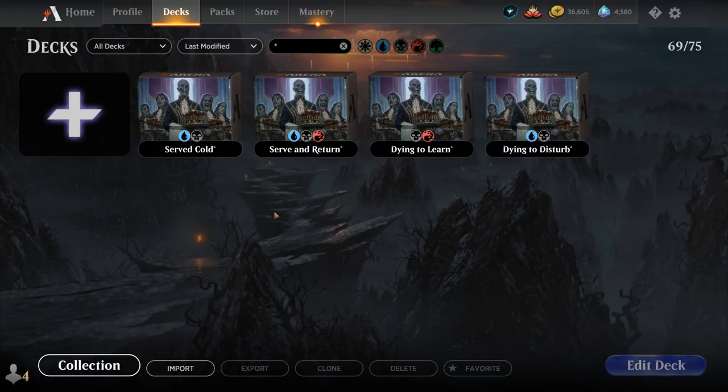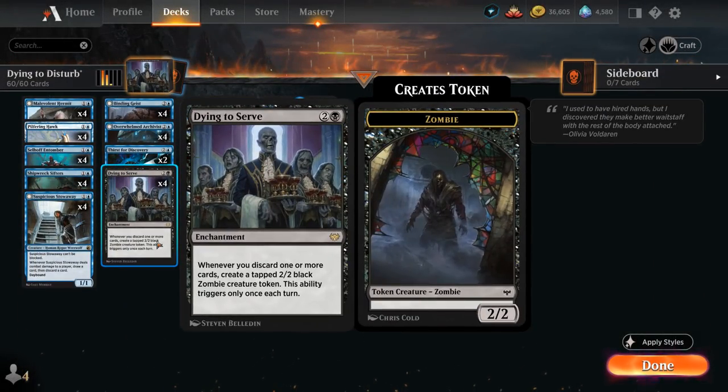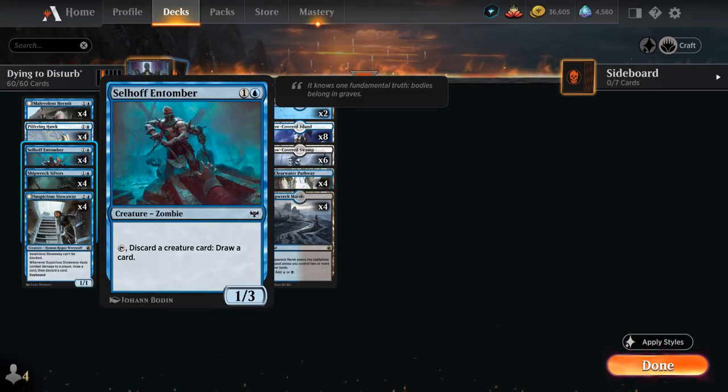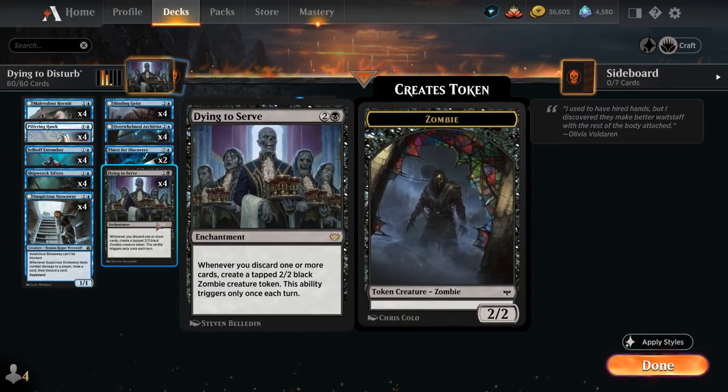Dying to Serve is a 3-mana rare enchantment from Crimson Vow: whenever you discard one or more cards, create a tapped 2/2 black zombie creature token, and this ability triggers only once each turn. I've got four builds in front of me, starting with Dying to Disturb. A great synergy with Dying to Serve are looting creatures like Pilfering Hawk, Selhoff Entomber, and Suspicious Stowaway. We can play these on turn 2, play Dying to Serve on turn 3, and immediately make an extra zombie token. With multiples in play, we can trigger it once on our turn and once on the opponent's turn, making two zombies per turn cycle.